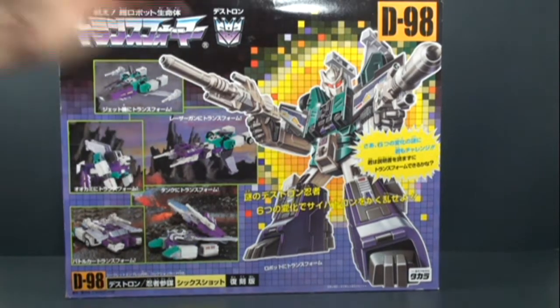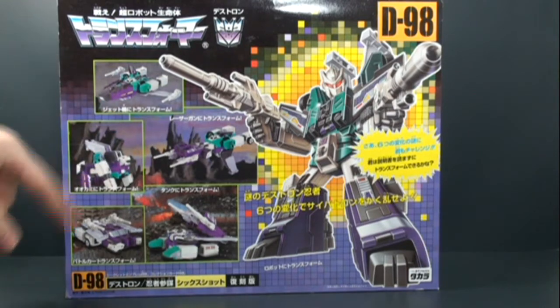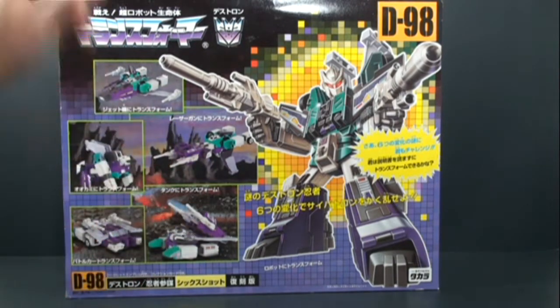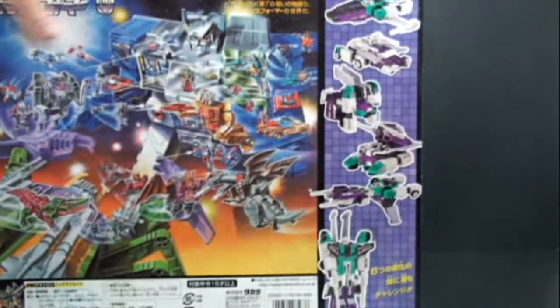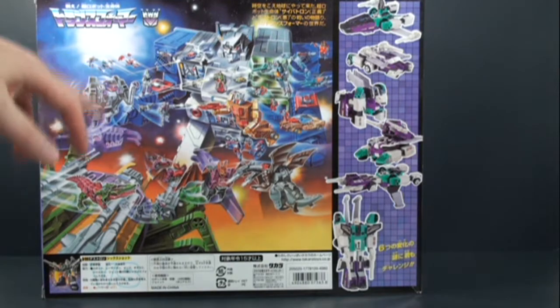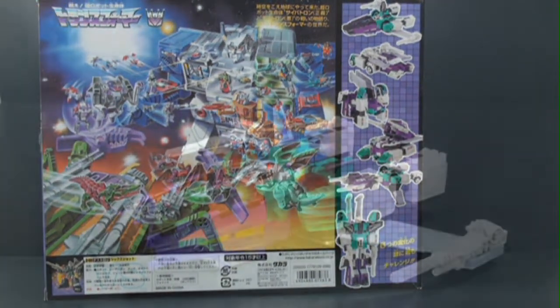Nice looking packaging. We got him in his robot mode, and we get to see him in his different alt modes — his space jet, wolf mode, his off-road armored vehicle, tank, and space gun. Flip it to the back, and we get to see a nice little battle scene with Fortress Maximus and Scorponok with some of the other target masters and headmasters. Alright, let's take a look at the fig.